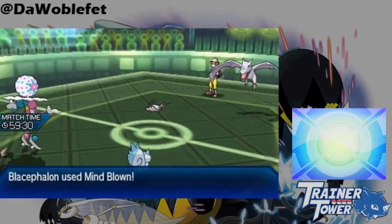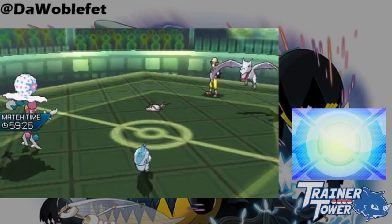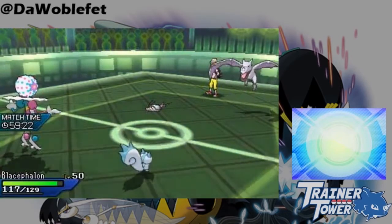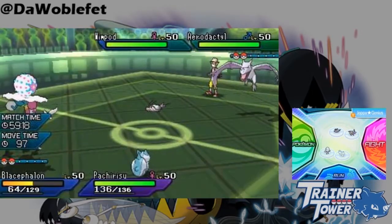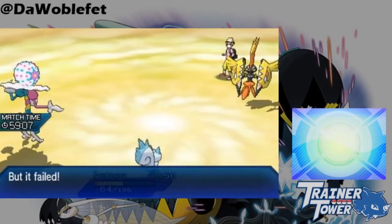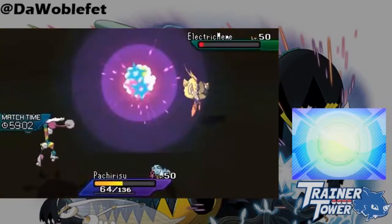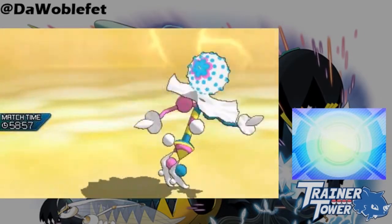However, Blacephalon doesn't take any damage if it was the only Pokemon on the field after using Mindblown, because the attack failed. Something similar would happen with Kyogre's Primordial Sea and the move Powder as well. Additionally, Mindblown inherited a bunch of the properties of Explosion. In addition to not being usable in Damp, if you end the game with a Mindblown and all Pokemon are knocked out, the Blacephalon player will lose the game, just like Explosion.